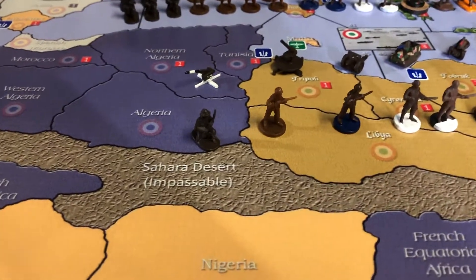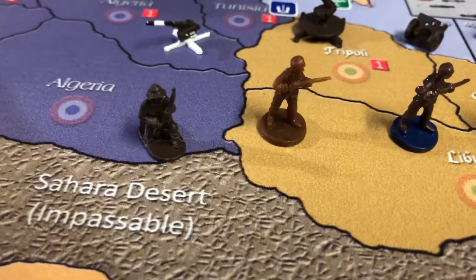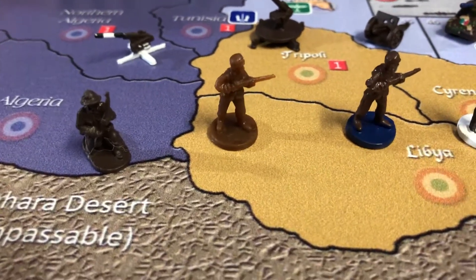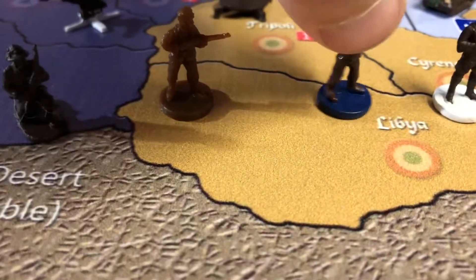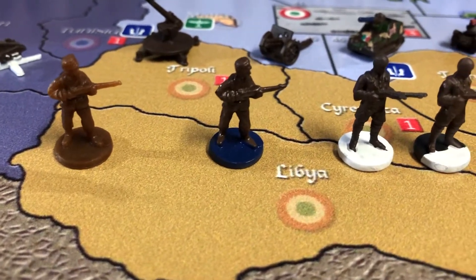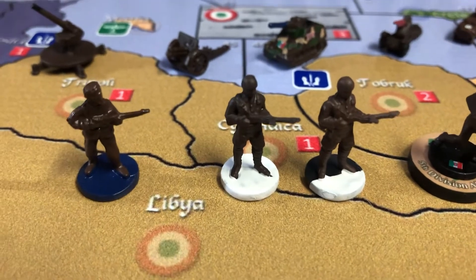We pieced Italy together from other countries. Starting with the infantry militia — all of our militia are some kind of kneeling position infantry, not prone but kneeling, not full standing, and that's how we represent militia since they don't move. For base infantry for Italy, Marines, and all other infantry, we use colored bases — we paint them. Blue for Marines (amphibious), white for paratroopers.